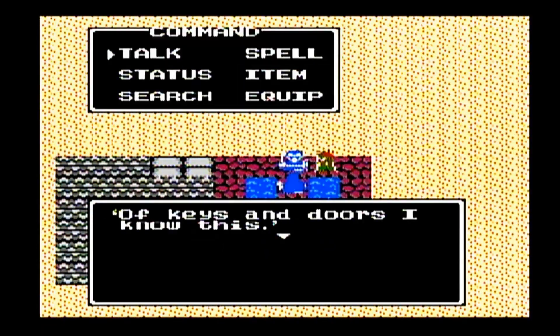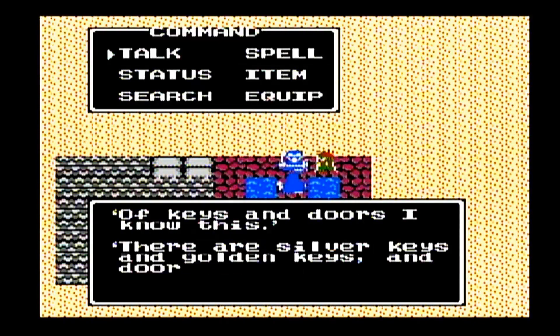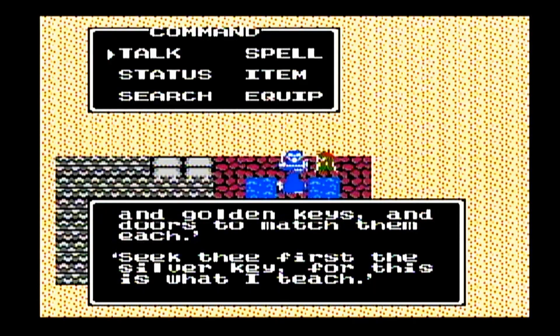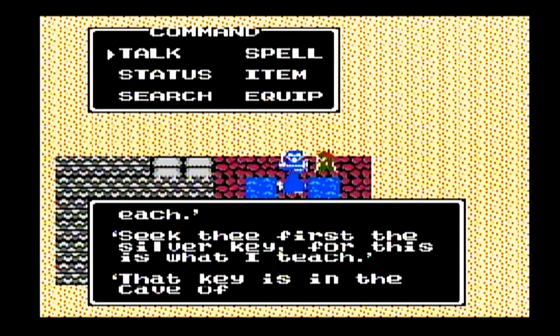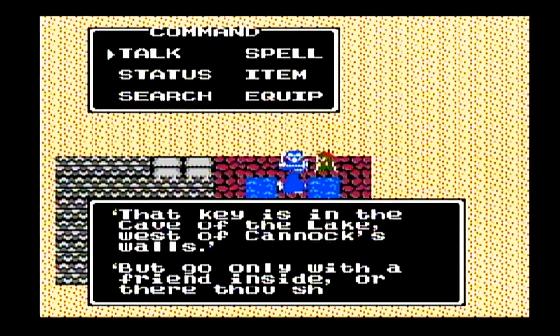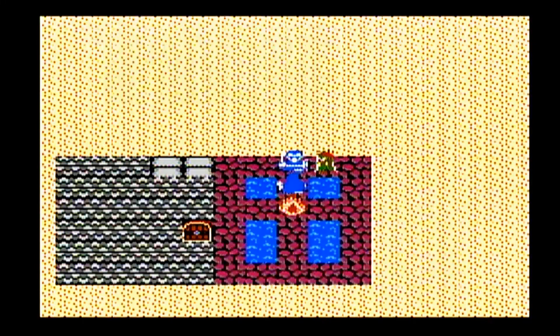Here's the guy. Let's see what he has to say: 'Of keys and doors I know this — there are silver keys and gold keys and doors to master each. Seek thee first the silver key for this is what I teach. The key is in the cave of the lake west of Cannock's walls. But go only with a friend or you will fall.' So he's a little poet.